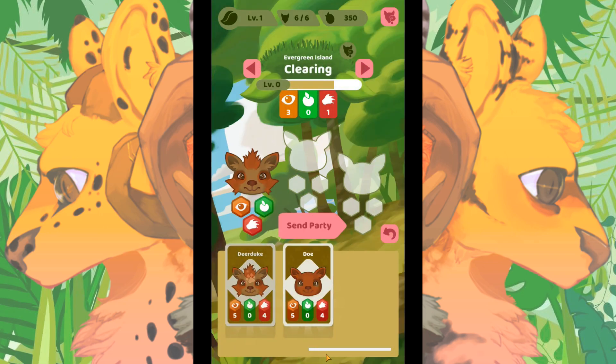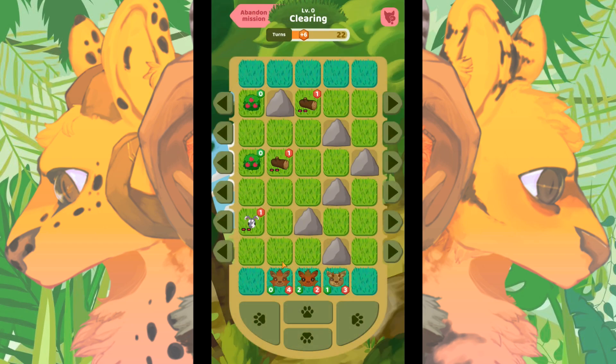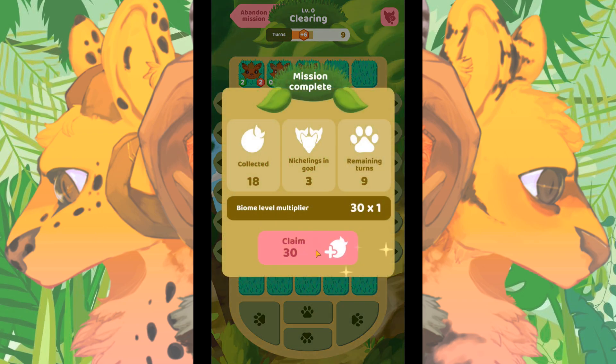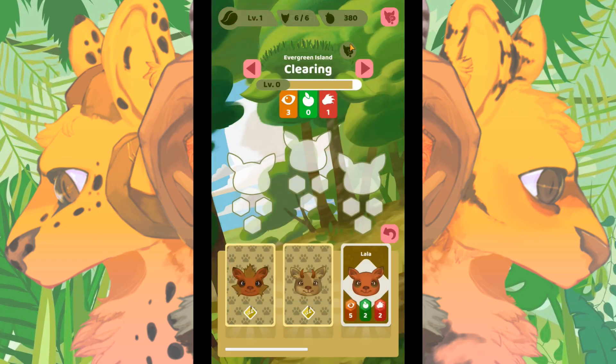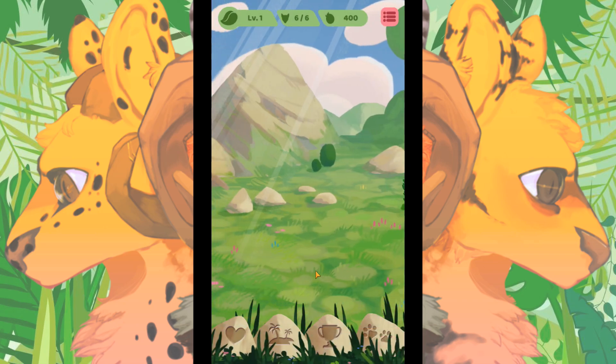The baby's about to be born, everybody's relaxed, so let's go back out. We'll send Dear Duke, Adam, and Eve out again. Deer Duke goes up, let's slide over like this — we should be able to get everybody in. Wiggle everybody down there, bonus on the food, nice! We've almost got the clearing all the way up to level one now. Give birth to three nichelings — that means there's a new baby!